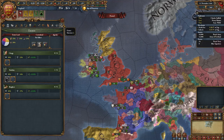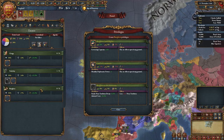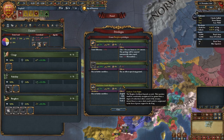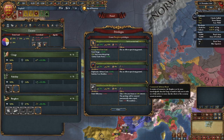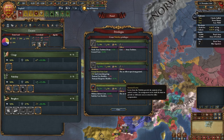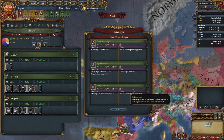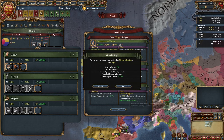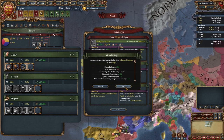Before we can do all that, it's time to set up our estates. For the Burgers, give out land of commerce, private trade fleets, free enterprise, and indebted to the Burgers. For the nobility, give out primacy of the nobility, increase levies, and expand fortifications. For the clergy, give out religious state, oversight by the clergy, clerical education, and religious diplomats.